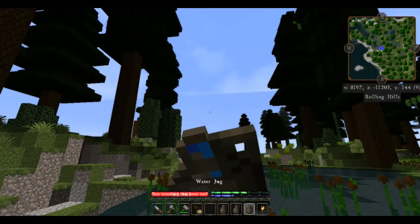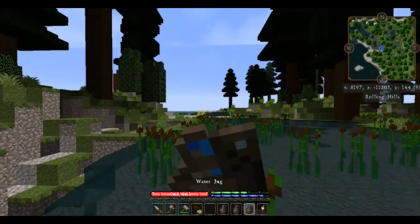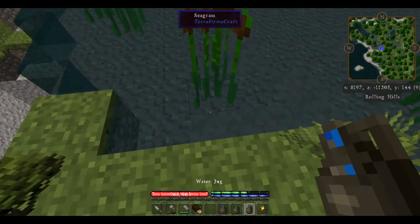We're going to take our water jugs and right-click the water — that's going to fill them. Then we right-click to drink from them. You can hear it if you try to drink from it when it's empty.